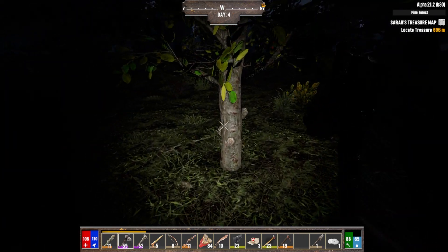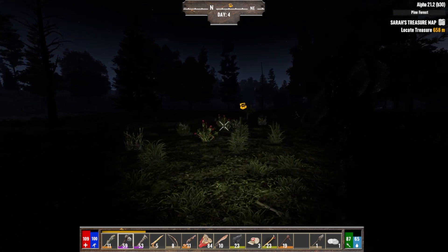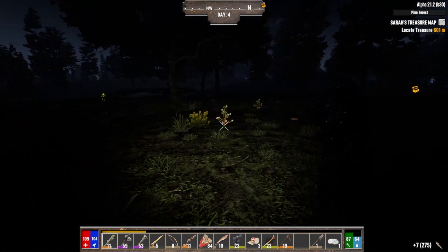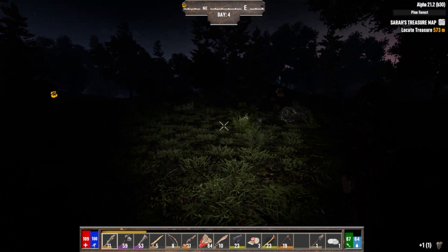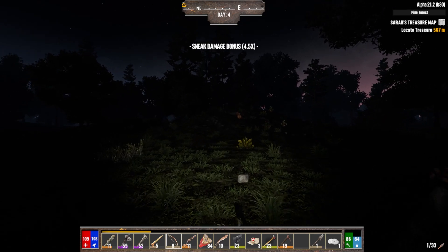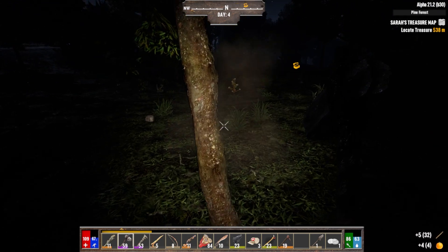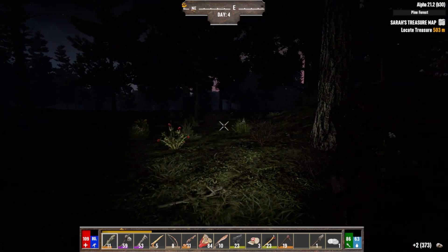Took his arm off. I'll take this apple. A poncho — that'll help if I find a desert. Popped his head right off, oh my god. Look at all that meat, beautiful. I don't know if these trees respawn — probably not — so eventually I'll have to start replanting them.